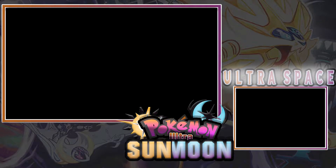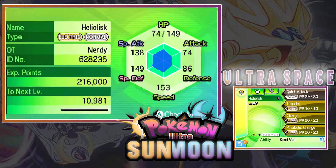Let's have a look at the summary, shall we? Heliolisk is an electric and normal type. At the top screen we also have the stats and the OT, which is me — Nerdy. Moving down to the bottom screen, we can see that this Heliolisk is a female, level 60.